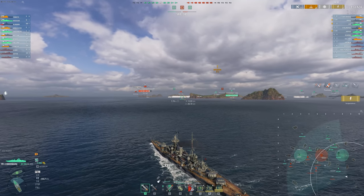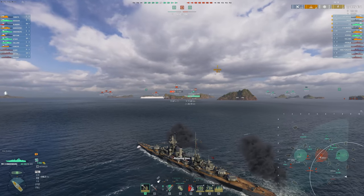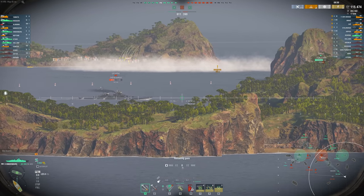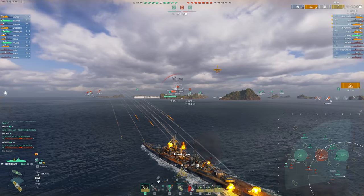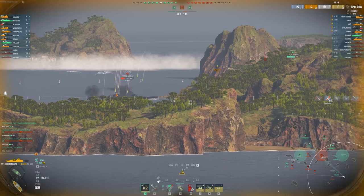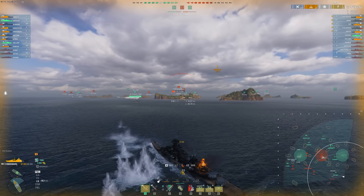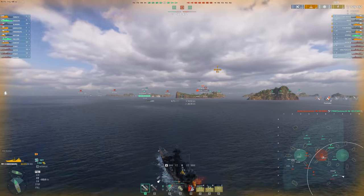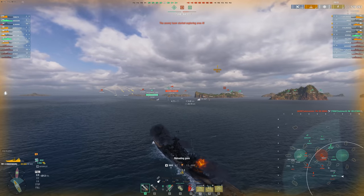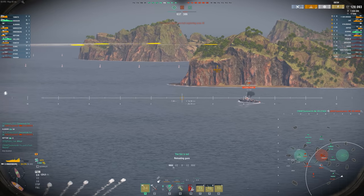You'll notice this Stalingrad has instantly started targeting us again once we get around this island and he can get some free shots into us. This is why I didn't want to push earlier - having a Freddy, a Holland, and a Stalingrad all on me would have probably spelled my death. But I'm pushing in again now since the enemy team has retreated enough and are more than likely focusing on the crucial ships on my team. The Stalingrad, for example, is pushing into the B cap trying to fight my friendly teammates who are the ones contesting caps. I want to push in and help things out a little bit. The pressure I'm applying is enough to bait the Stalingrad into shooting me again - that's a perfect bait to distract the enemy ships.